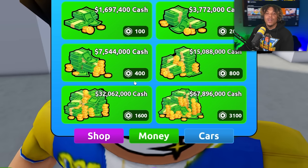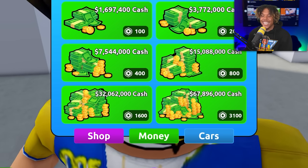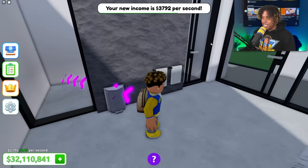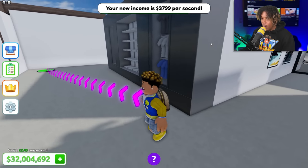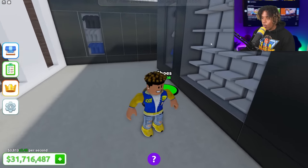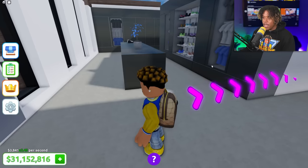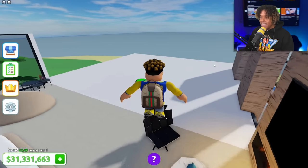A trash can and I'm out of money. You know what, we're buying money — 32 million dollars, because my money's going so fast. I now have 32 million; we should be able to finish the mansion now. Let's get a wardrobe — look at this closet! Wardrobe, table, shoes — look how many shoes I've got up there. Windows, door, mirrors to check myself out when I'm picking out fire outfits, like this AIZ merch linked down below.